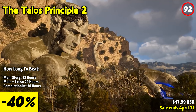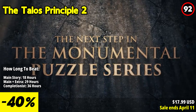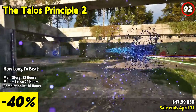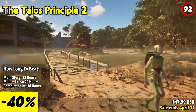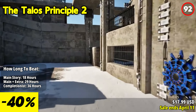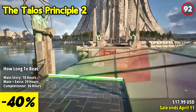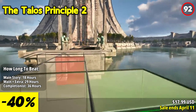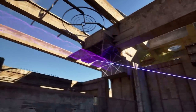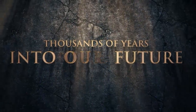The Talos Principle 2 invites players to embark on a profound and immersive journey through a world of mystery, philosophy, and intricate puzzles. Building upon the foundation laid by its predecessor, this thought-provoking first-person puzzle experience delves even deeper into existential themes and presents players with increasingly challenging conundrums to unravel. Set in a world where biological humanity has vanished yet human culture persists in a city inhabited by robots, players find themselves thrust into a mesmerizing adventure centered around a mysterious megastructure harboring immense powers.